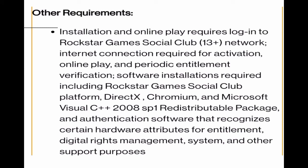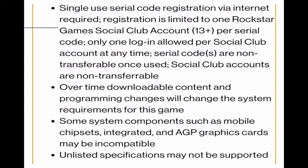Installation and online play requires login and periodic entitlement verification. Software installations required include Rockstar Games Social Club platform, DirectX, Chromium, and Microsoft Visual C++ 2008 SP1 redistributable package. An authentication software recognizes certain hardware attributes for entitlement, digital rights management, and other support purposes. Single-use serial code registration via internet required.